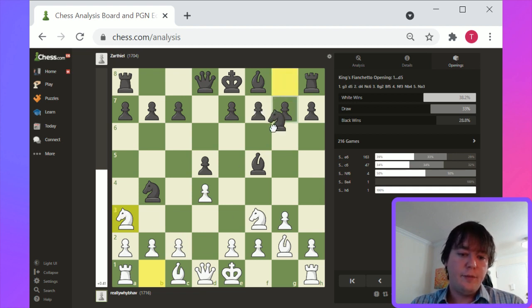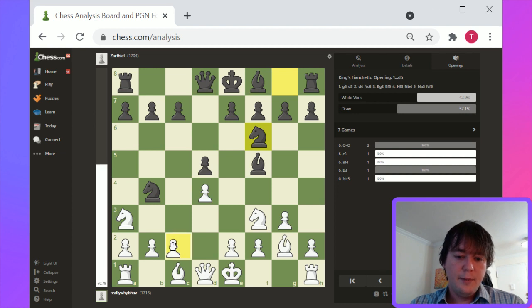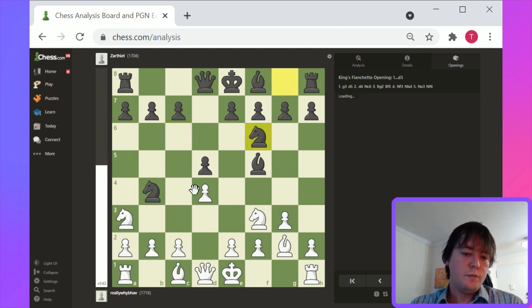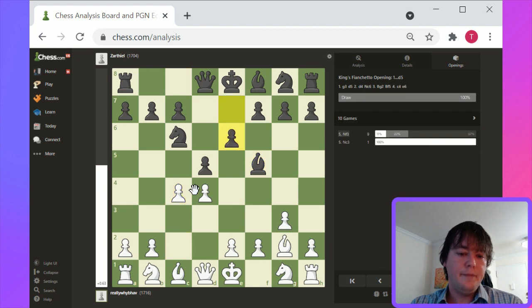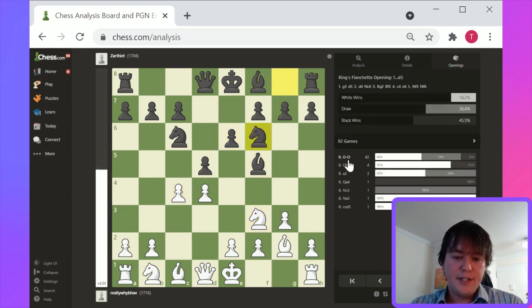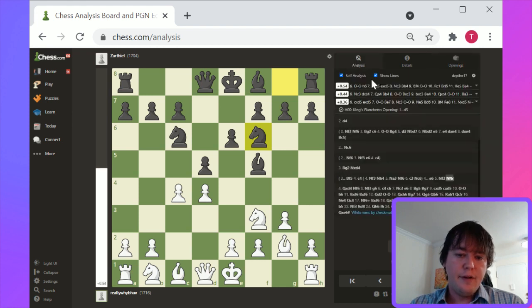For example, if black plays Knight f6, potentially you could play c3, Knight c6, and then c4. Knight b1 is the more popular transposition, but if you wanted to, you could open up with an immediate center push. c4, Knight f3, Knight f6 — and I think white's got to have a bit of an advantage here. This Knight on c6 is gonna become more and more of a liability as the game goes forward.